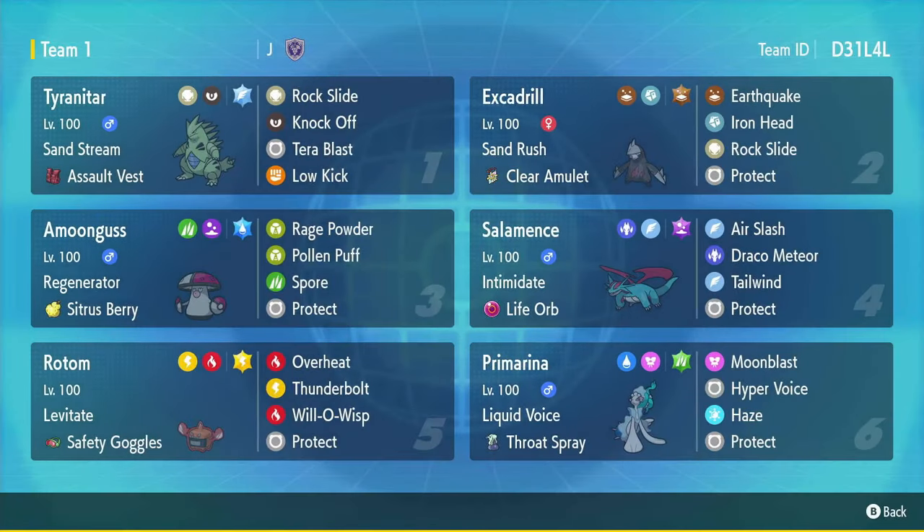What is up y'all, I'm Jordy, and I'm gonna be using a Tyranitar Excadrill team today. This team was created by Cloverbells — I'm not sure who created the rental code, but that's up there in the corner for you. This team is just super fun and has a lot of cool picks.